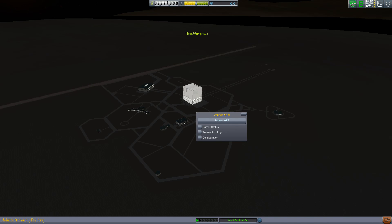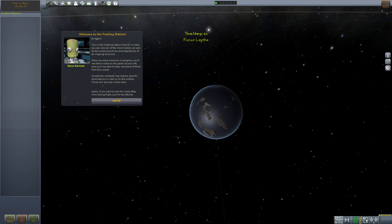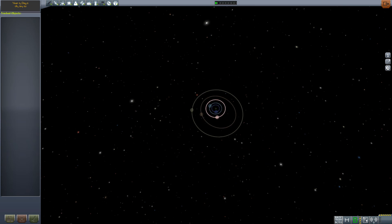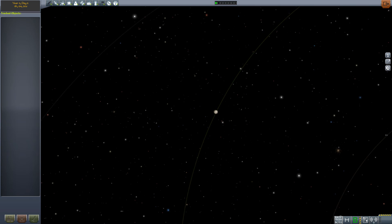But what is different, of course, is the environment near to this planet. Let's actually just come out and go to our tracking station. You can zoom out and see — yes, we are indeed orbiting Jool.